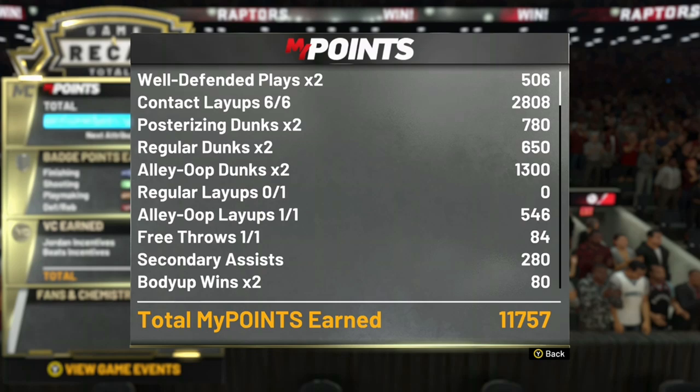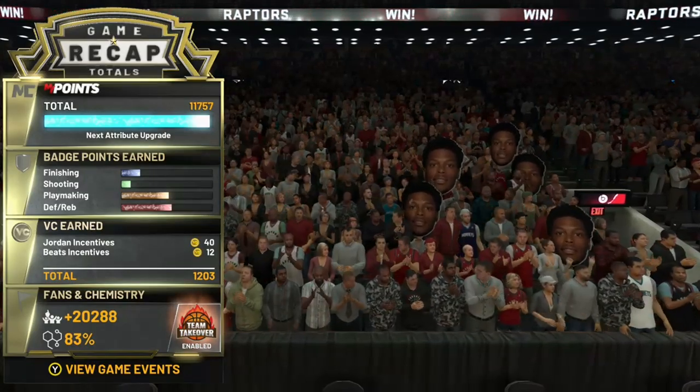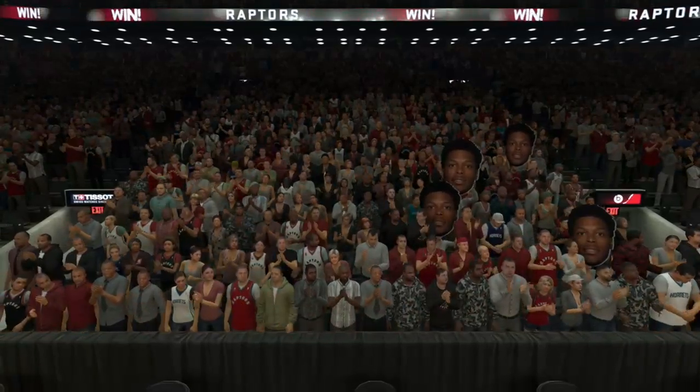Contact layups earned a lot of points in this game — that's just like a post-up drop step and putting it up, simple like that. I would say target the alley-oops, but if you just can't figure it out, then backing people down and going for drop steps is the move. As a small slasher, you will absolutely love this off-ball screen alley-oop setup.